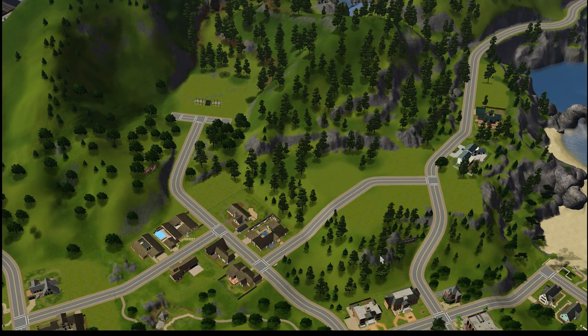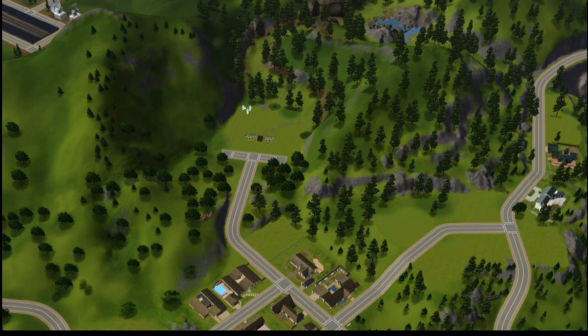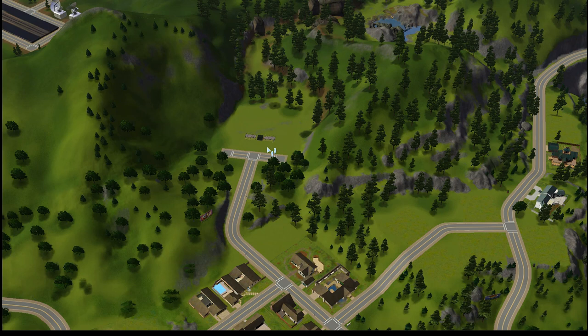So the idea for today's video is to continue the stadium. A bit of a backstory on that lot: there used to be the stadium there, the rabbit hole building. It was big — it's a 64 by 64 lot if I remember well. I'll pin on screen the video where I removed the rabbit hole building and instead placed bleachers I'd done before on a way smaller lot, a 30 by 10 lot.